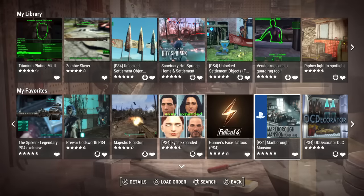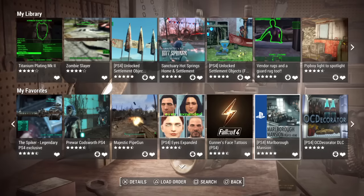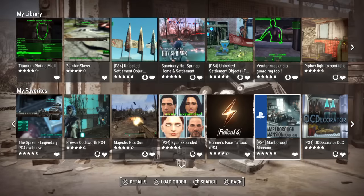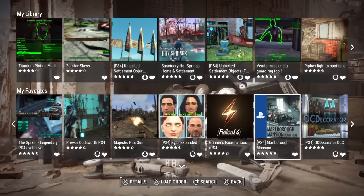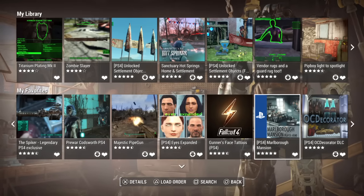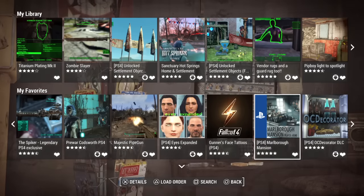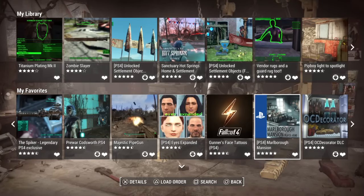The eighth mod is Marlboro Mansion. Why does this make the list? I needed a settlement mod and this one is arguably one of the best ones. There are some fantastic settlement mods out there, but a lot of them don't feel like settlements, and the mod authors often won't let you edit their placed items. This one really feels like a settlement — like a player home. If you've tried Outfield Retreat, it's like that but two stories and much better.